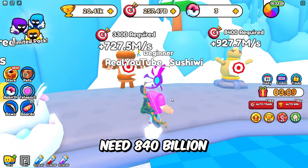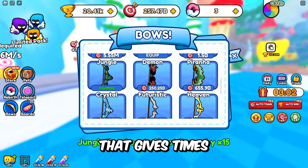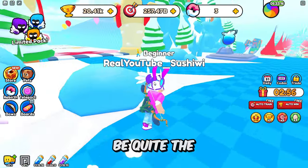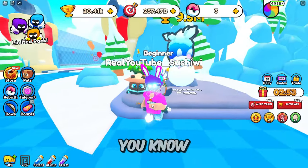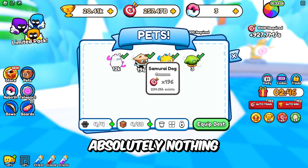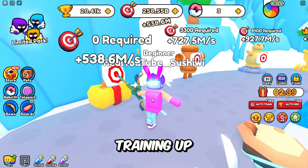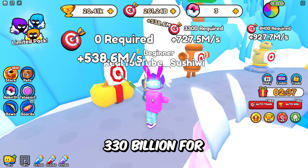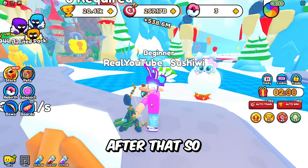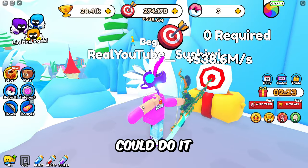I did end up getting a better bow — the jungle bow — which gives times 15. For the next area we need 153 million wins, so that's quite the grind. I also figured out that getting these pets is kind of bad — this pet from the last area did absolutely nothing, so our original is still the best by far. We need 330 billion for the next training and 840 billion for the one after that. It's definitely starting to get pretty difficult to grind but I think we can do it.